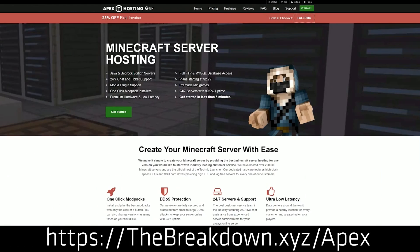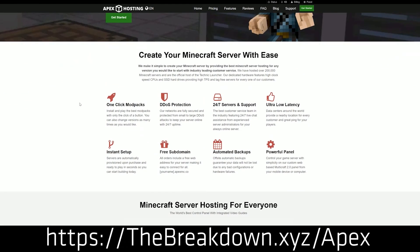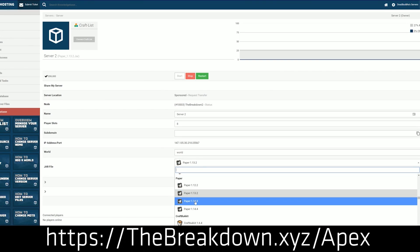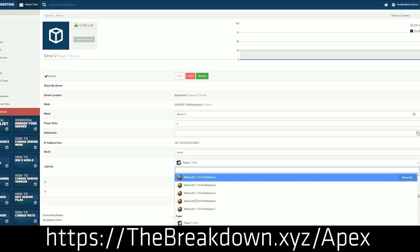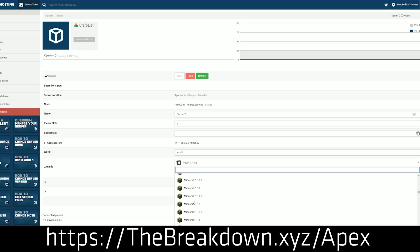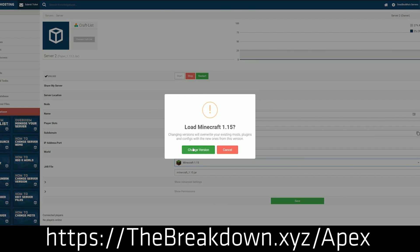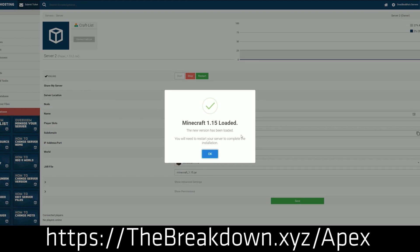We do have a sponsor, which is Apex Minecraft Hosting. You can go to the first link down below — thebreakdown.xyz/apex — to get an incredible Minecraft server set up for you and your friends. We actually host our own server, play at breakdowncraft.com, on them. At Apex you can start a modded server, a Spigot server, a Bukkit server, or just a vanilla Minecraft server. You can make it public or private — it's all up to you and very easy. They also have 24/7 support to help if you run into any issues with your server or plugins. The easiest and best way to start a Minecraft server is with Apex Minecraft Hosting.